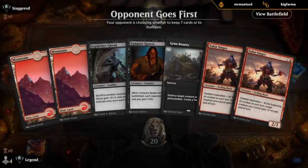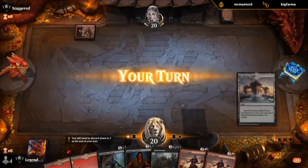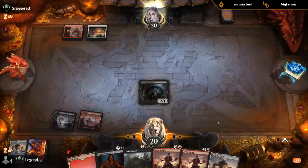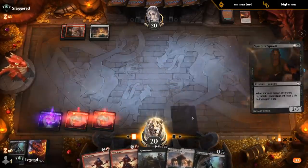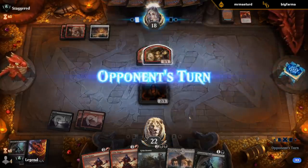No black mana to start, but we do have double Valorsinger so any third land gives me two plays. We do need double black for Grim Bounty though, so it's going to be a little rough. On the play this would probably be a mulligan on the draw — thinking about it. We have more black than red in the deck to draw toward. I think I'm keeping this. A Ghoul down.